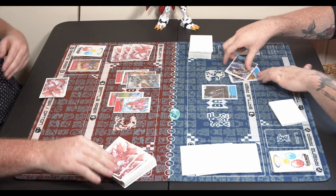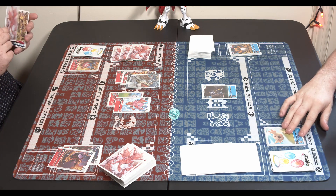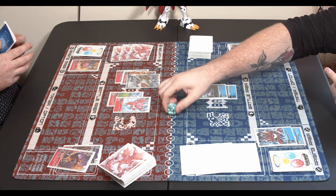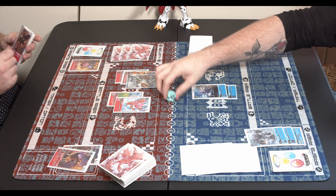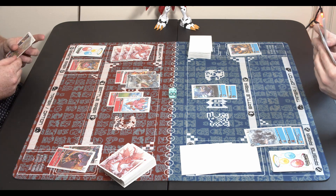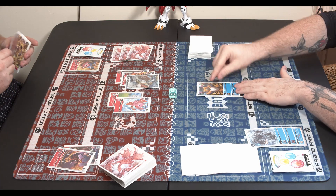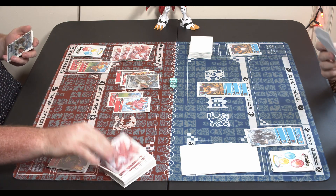Here comes Omnimon going on top of the Volcandramon, he's destroying and passing the turn. We hatch another Upamon. I'll say it again: when Omnimon hits the field the game is pretty much over. We're going to evolve Elecmon over the Upamon, evolve Greymon over the Gaomon, and Gorillamon on top of Elecmon just trying to draw some cards, searching for our very own Omnimon.